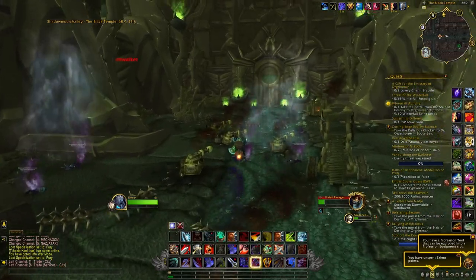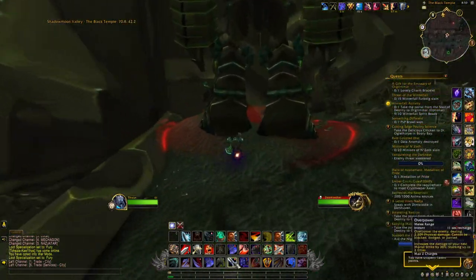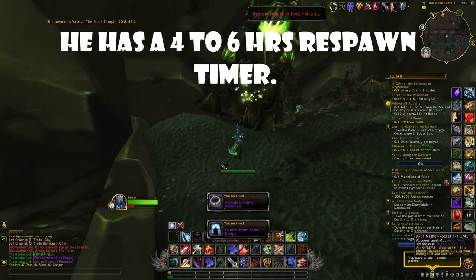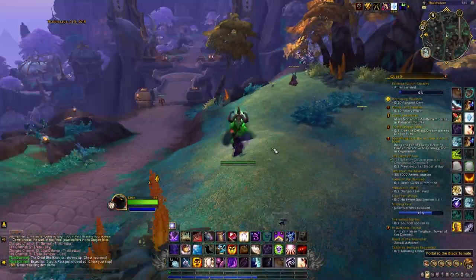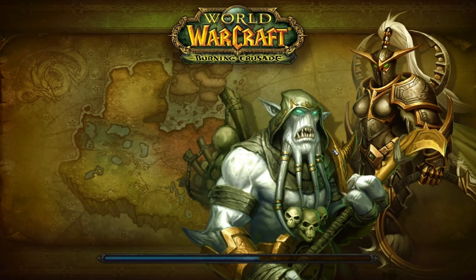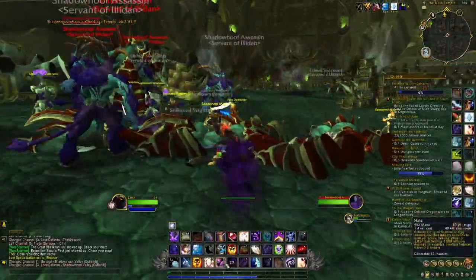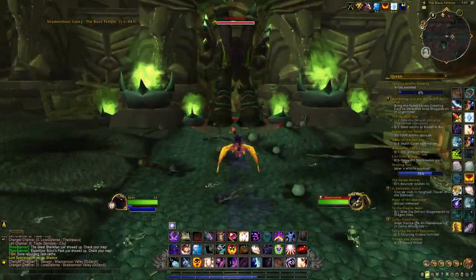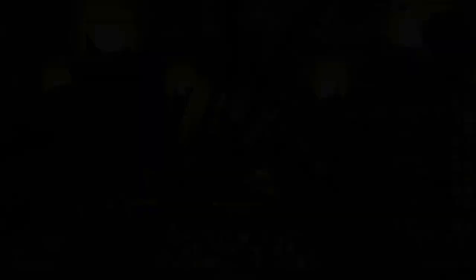There you have two different routes you can do. The one that requires just one minute is to simply go check if Doomwalker — the world boss at the entrance of the Black Temple — is up or not, and kill him if he is. It's better if you have Warmode on, because then you can quickly remove Warmode in one of the nearby cities and come back to check if Doomwalker is up in Warmode off as well.